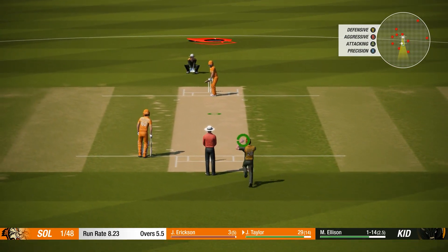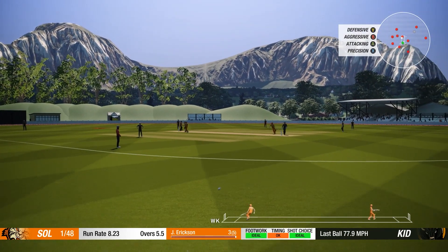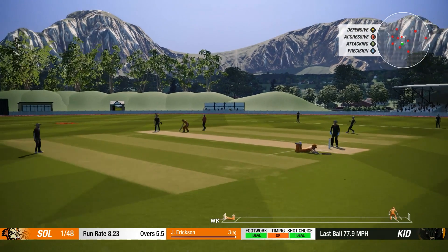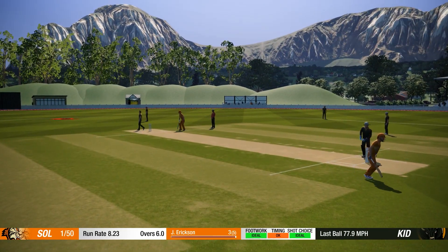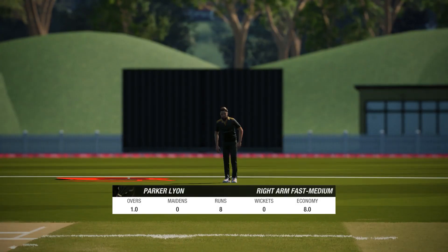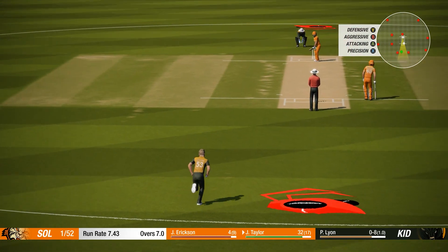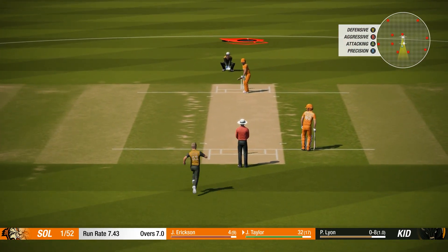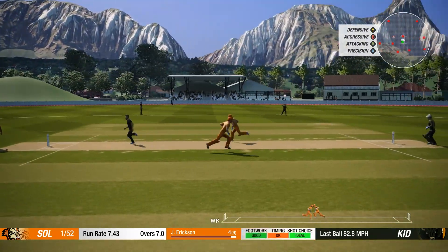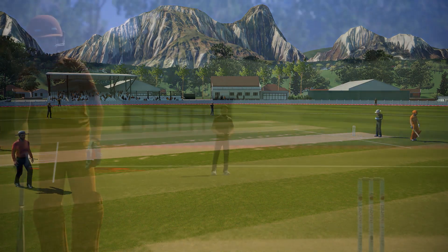We're nicely in - probably didn't need to dive there either. A new bowler, Park Alignment, coming into the attack. Taylor is on 32 off 17 balls - a lovely shot, need to direct hit... we're just about scraping a single. Aggressive running there from the pair, Taylor's going to push for this.